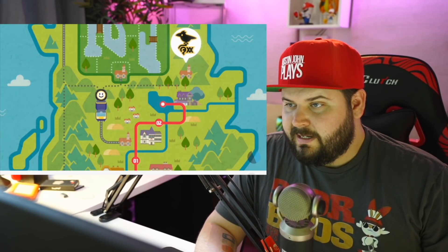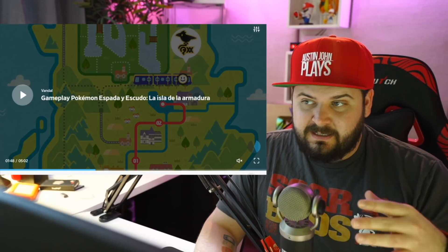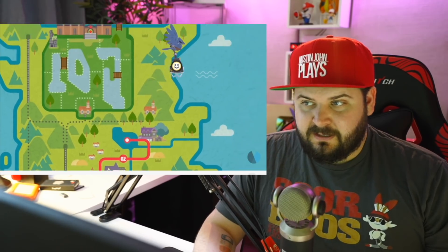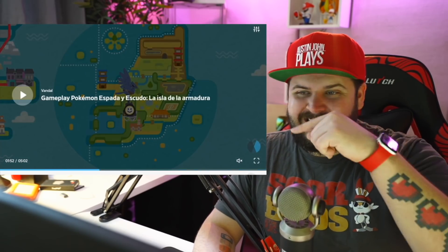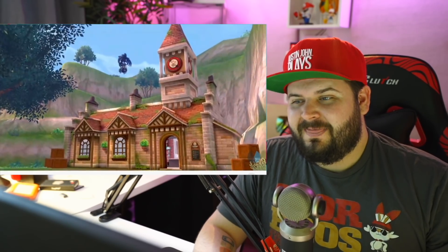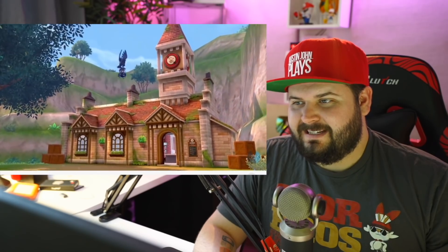The player is going to take a train to an isolated station. And this isolated station — that's how you get over. It's a train station to a Corviknight station, to another Corviknight station on the Isle of Armor. That's pretty neat. We actually get to see the Corviknight landing — that's pretty awesome. IGN did say we get a whole bunch of sweeping panoramic scapes of everything.